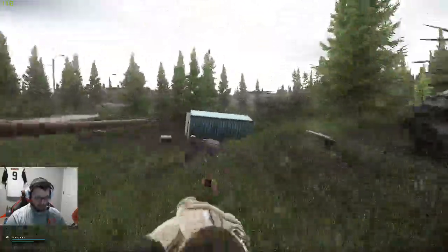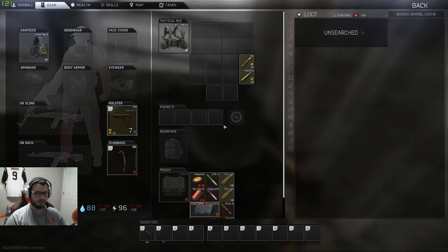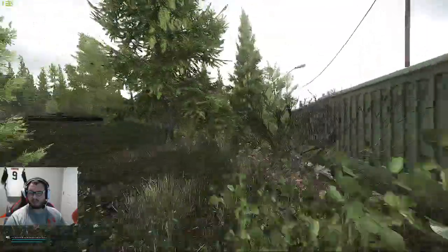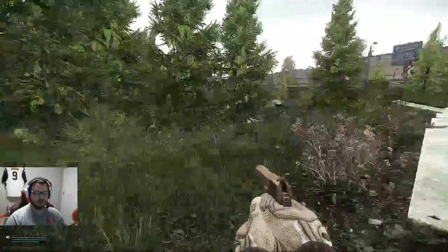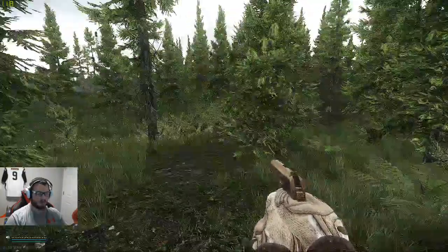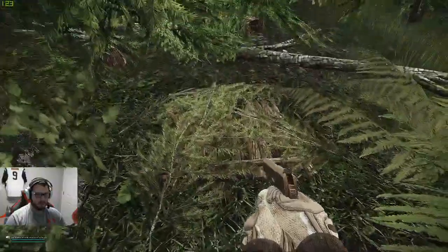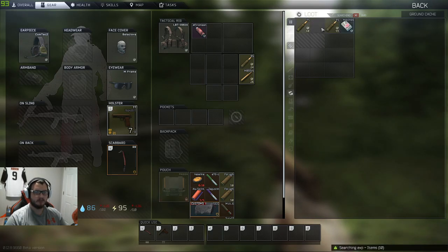Then you get to this blue container. A lot of people may already know this one. Inside this blue container there is a barrel cache. Then continue along the back end of the bus. This one used to be kind of hard for me to find until I visited it multiple times. Off the corner at a 45-degree angle, you got this tree standing kind of by itself. If you go off the right edge of it right here, there is a trapdoor cache — it had a mask in it.